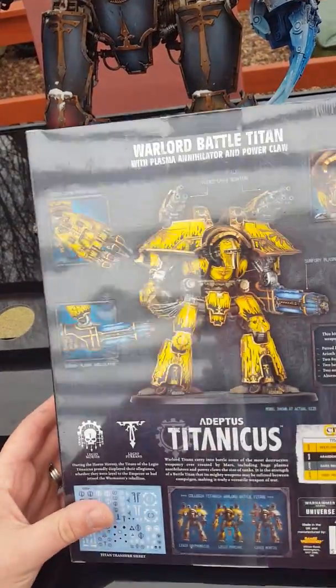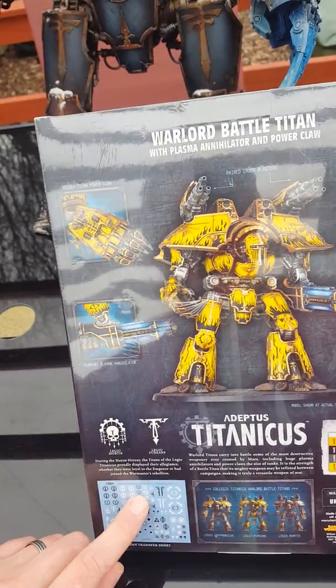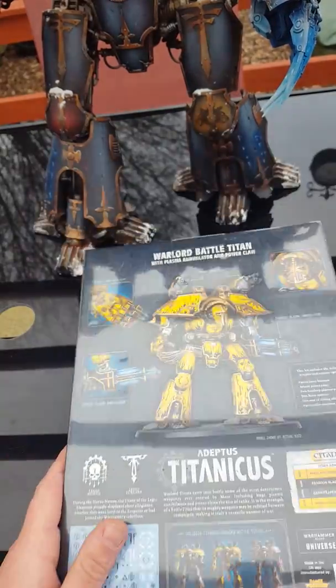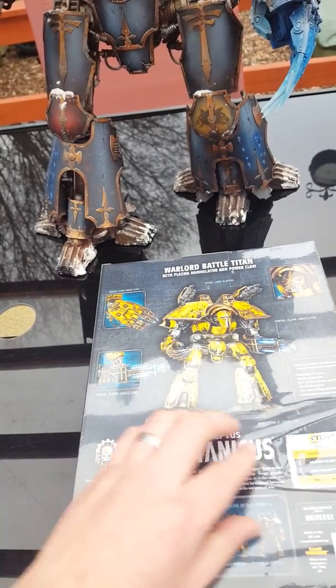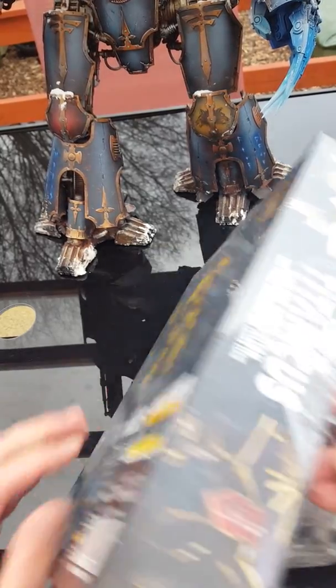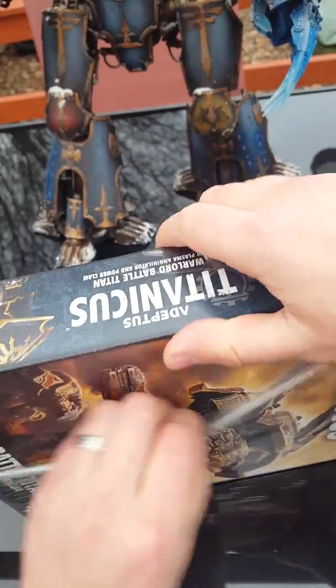We've got a big bulk standard kit, and we've got a couple of decals probably involved in the whole build. I'm going to have to switch out the Sun Fury Plasma Annihilator and create my own Bellicoso Volcanian cannon, because I don't presume anyone really wants to sell part of it. I'll have a look — I don't presume anyone has just a part of the Adeptus Titanicus Warlord Titan as such.